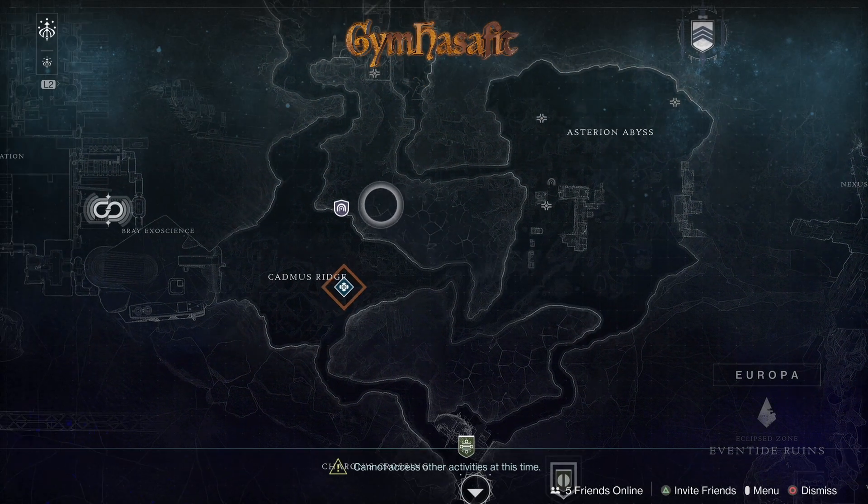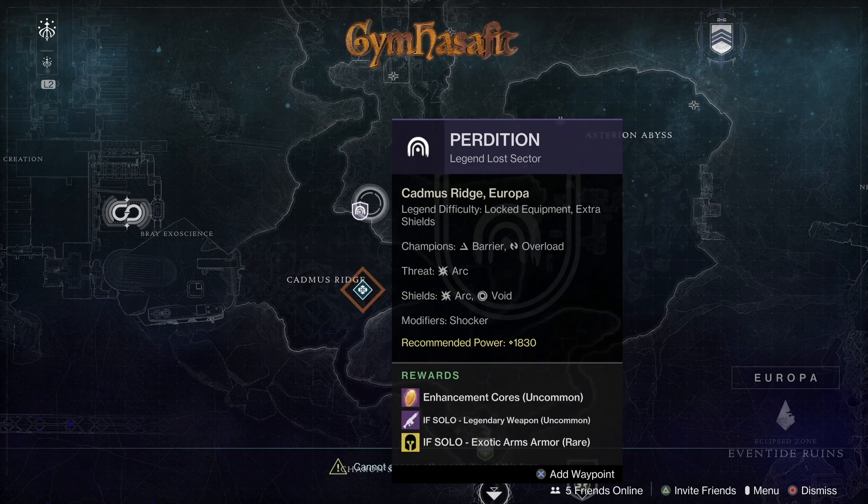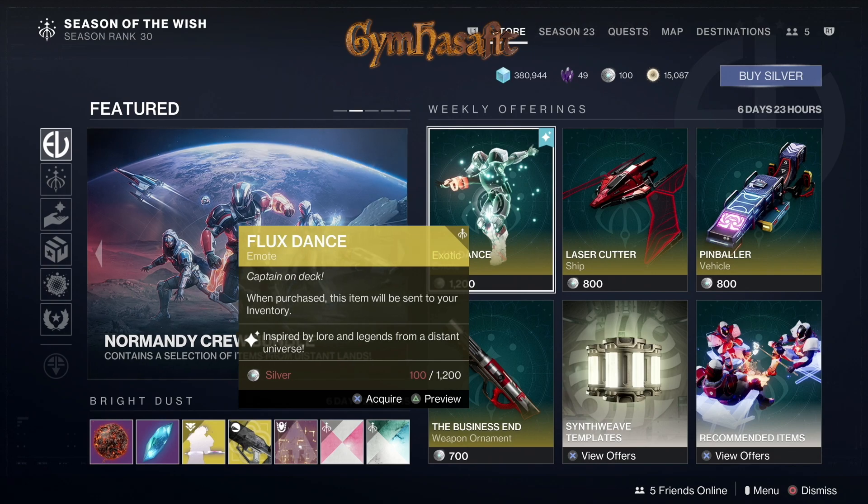The master lost sector today is on Europa — it's Perdition — and the reward is exotic arms. Let's see what Tess has this week. We get the Flux dance emote.